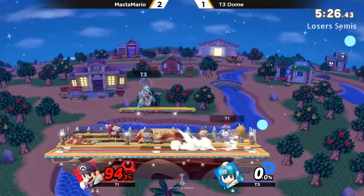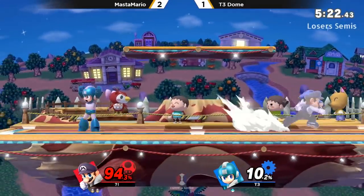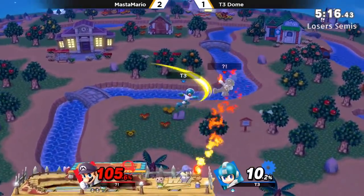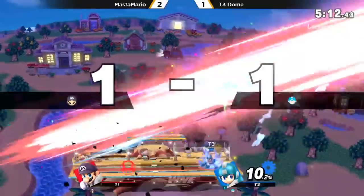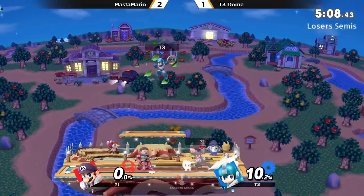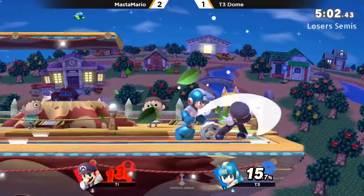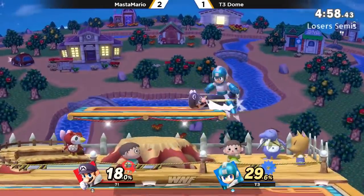Yeah, in Smash 4 he was just dead, you just had to hold that. But now he's just able to get that one extra bit of a boost. Master Mario moving up a stock again — 94%. Dome on his last stock. Is he going to be able to bring this back again? Still getting damage, getting these call-outs with the back air.